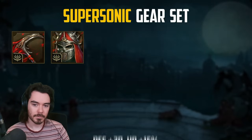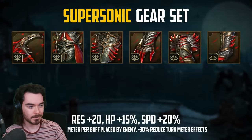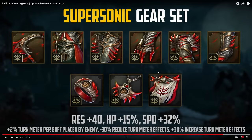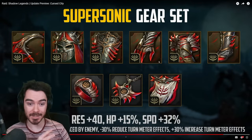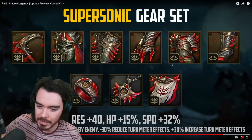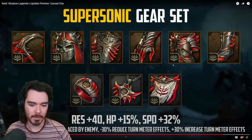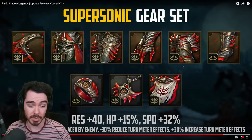First up, the Supersonic set. Need your champions to go fast? This is the set for you. It offers boosts to HP and resistance, as well as a massive increase to speed. With nine pieces equipped, you get 32% speed total — which is huge. You're also getting resistance, HP, 2% turn meter per buff placed by enemies, minus 30% to reduce turn meter effects on you, and plus 30% to increase turn meter effects on you. In terms of going fast, this is essentially the new fastest set. Protection was probably the fastest set before this, but Supersonic — especially factoring in mythical — is going to be kind of nuts.